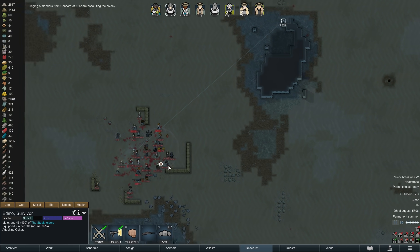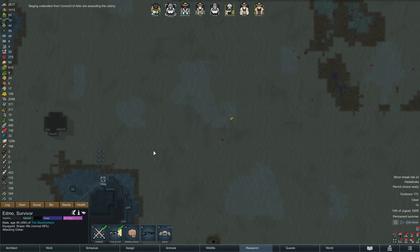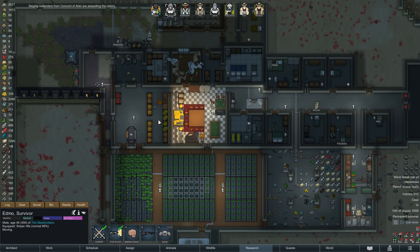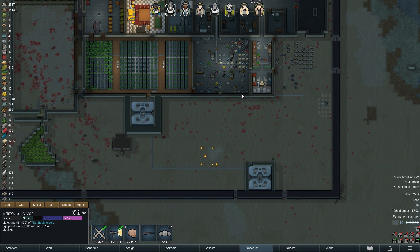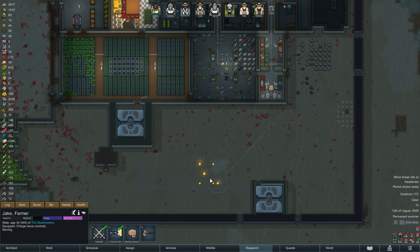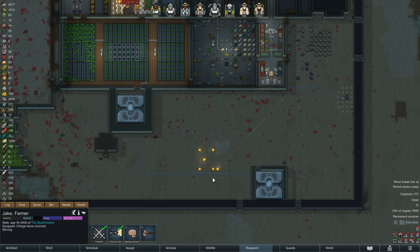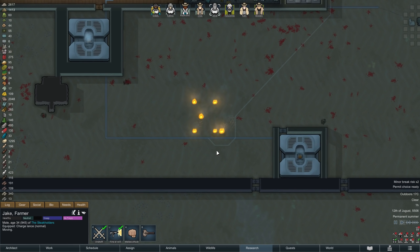Just as our enemies get off another shot, we land one of our own, and that is enough to prompt the full-on assault. For ETMO that means it's high time to get out of here — his bionic legs should carry him fast enough that jetpacks aren't necessary. The enemy mortar shell meanwhile lands a little close to one of our power conduits, and we definitely do not want to lose the connection to one of our geothermal generators, so while our colonists are getting in position, Jake can quickly put out the flames.